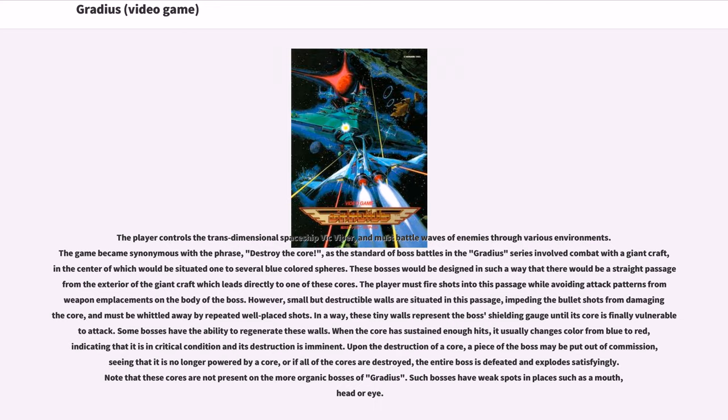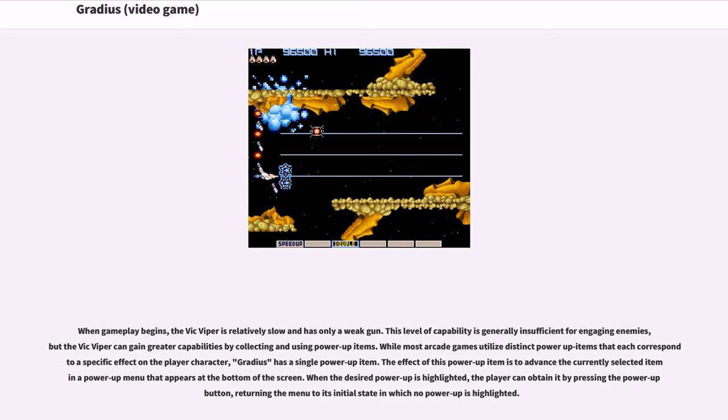Note that these cores are not present on the more organic bosses of Gradius. Such bosses have weak spots in places such as a mouth, head, or eye. When gameplay begins, the Vic Viper is relatively slow and has only a weak gun.